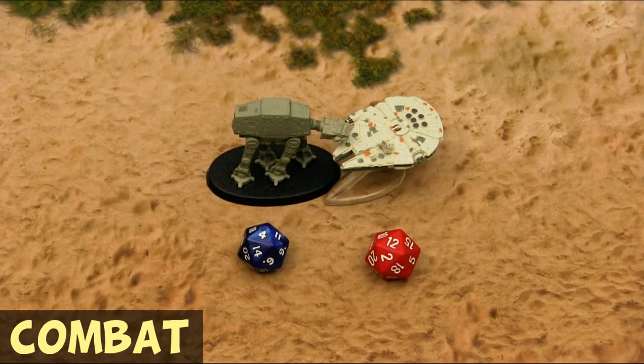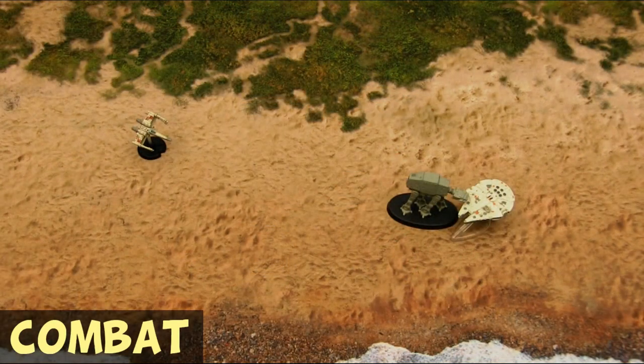Were each of these figurines already in base-to-base combat at the start of the combat phase due to an earlier charge, the side attacking this turn will merely roll one D20, and the defender will roll the usual one D20 for defense. As we mentioned earlier in our discussion of the movement phase, it is possible to move out of combat.